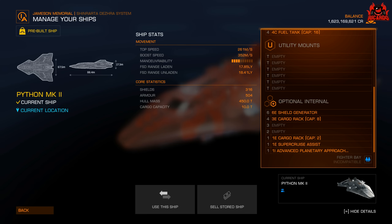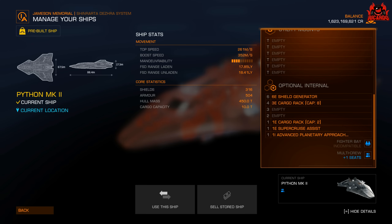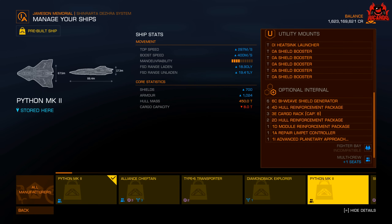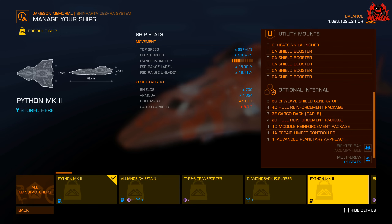Your limpets, a bit of module reinforcement, hull reinforcement, and then whatever else you want. When I saw the optional internals, I have to say I was somewhat disappointed. Now this is the basic ship, and because I'm in the partner program, I was given access to a different pre-built ship.